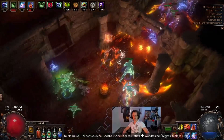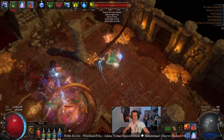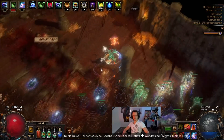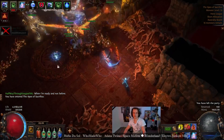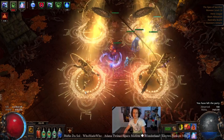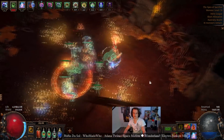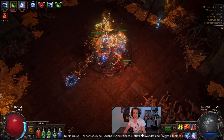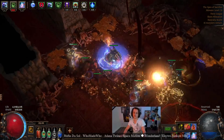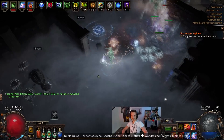I made a character somewhat like this about a year ago — minion instability skeletons called Popcorn Skellies, where you summon skeletons, they blow up and deal damage based off minion life. These days there are more tools for the zombie side, so I'm scaling pure zombie minion life with zombie minion instability explosions. There's also the Replica Siege Breaker, which lets you have burning damage on the ground based off your minion life.